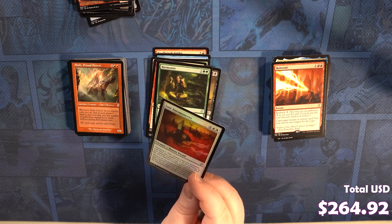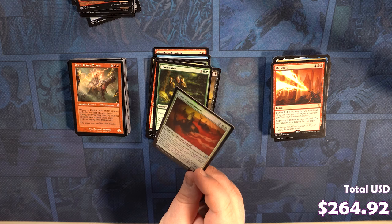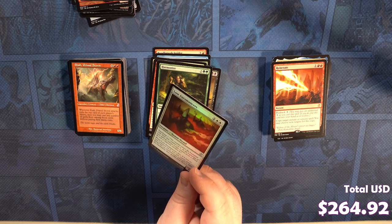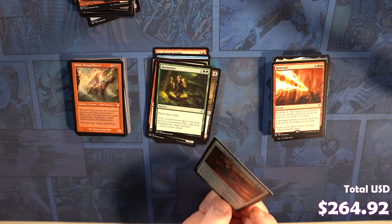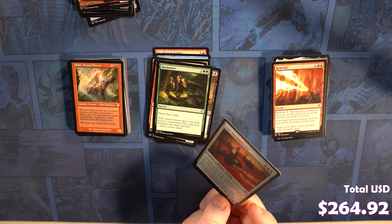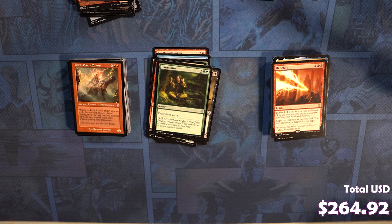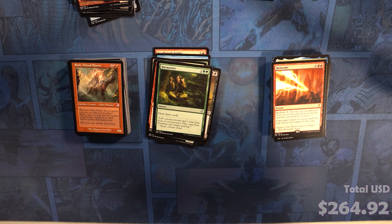And we got a rare Lost Auramancers with the keyword Vanishing. I don't think I've ever read Vanishing. When it enters the battlefield, it gets three time counters. In the beginning of your upkeep, remove a time counter. When the last is removed, sacrifice it. Interesting. See, that's cool. Cool card. Alright, and that's our whole box. Have a great day, guys. Toodles.